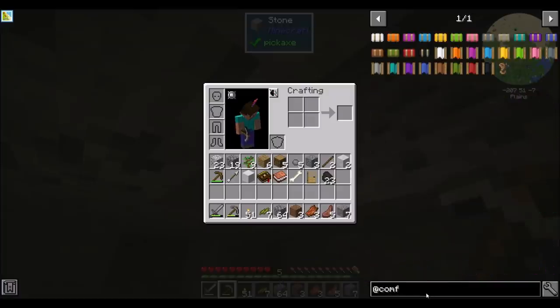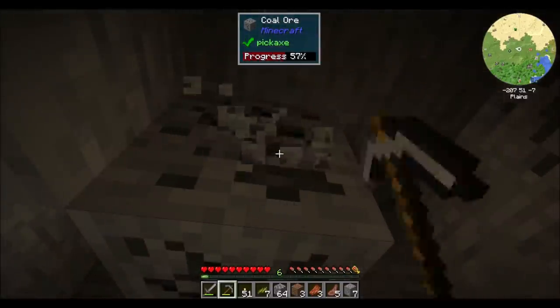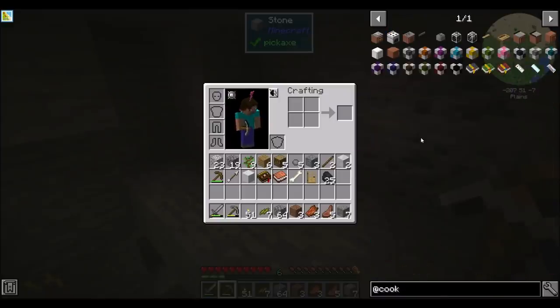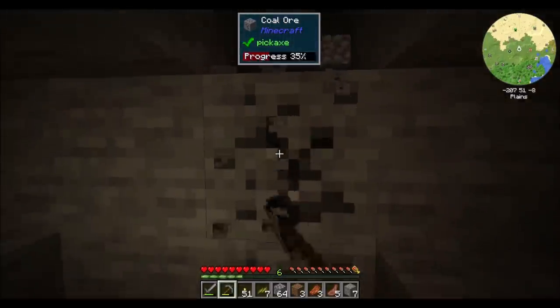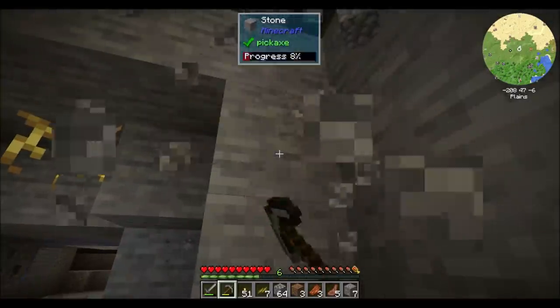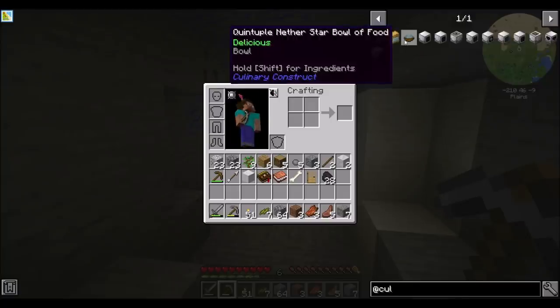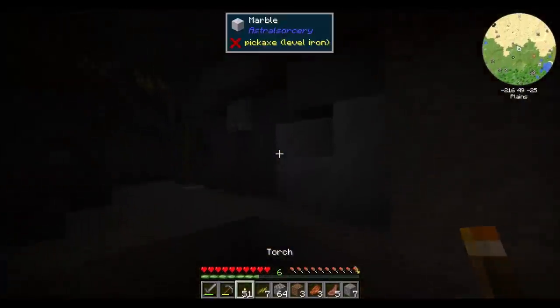Comforts — sleeping bags! Nice. That lets you sleep out in the world, I presume. Not so bad. Cooking for Blockheads — another staple that I've enjoyed playing with in previous packs. Definitely wanted to pull it into this pack. It basically makes it so that making different types of food is a little bit easier — it's a fun cooking mod. Culinary Construct also — basically a way to make food where you can combine different types of foods. That looks like a lot of fun too.